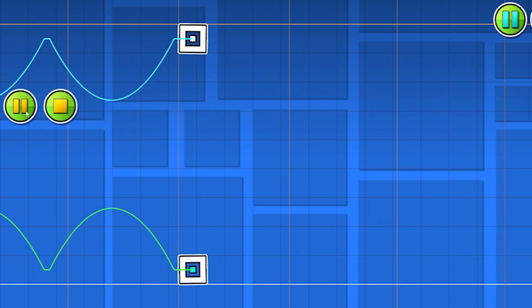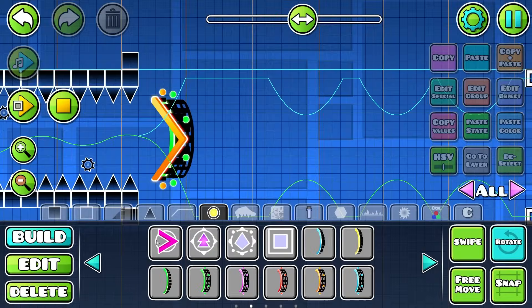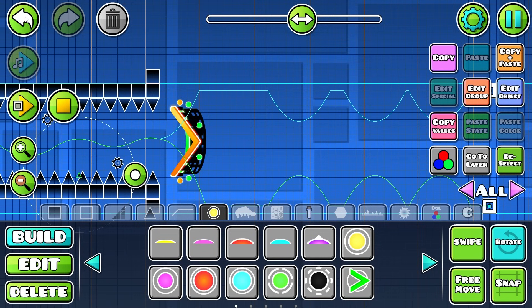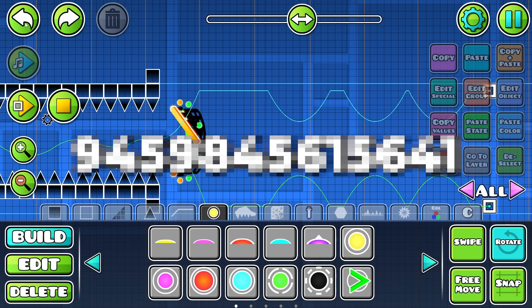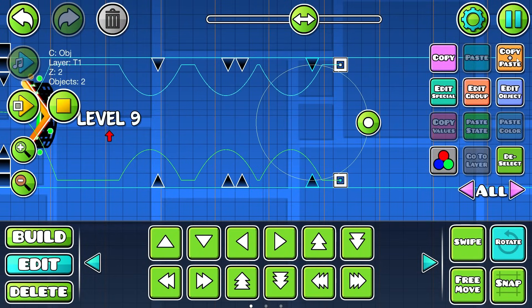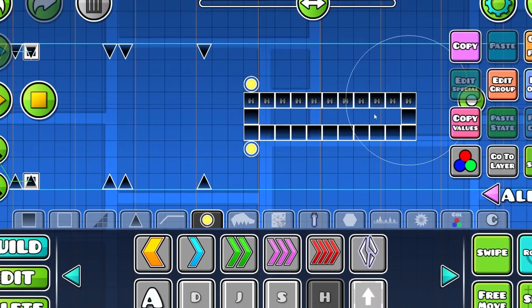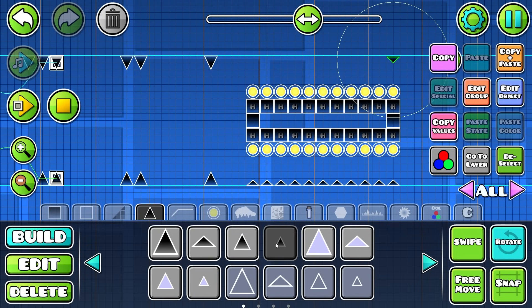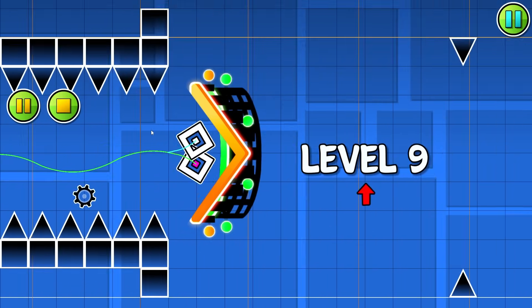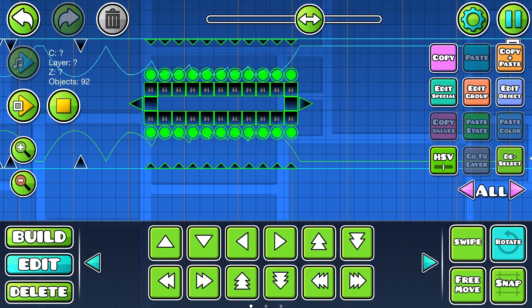Now we're moving on to Dual Cube. We're not going to do all the game modes in Dual — just Cube in particular. I've been mixing up orbs with pads, ship with cube — it's just all been a nightmare. But this video is coming to an end soon. We are at level nine. I'm not going to make it too hard — just some jumps, a three-spike jump, back to a two-spike. And then what would be pretty cool is adding spam right here, with H blocks along these blocks so you have to spam over these spikes in Dual Mode.